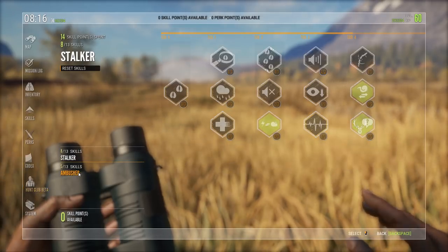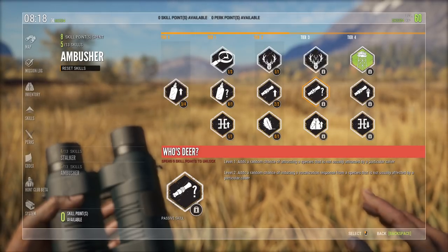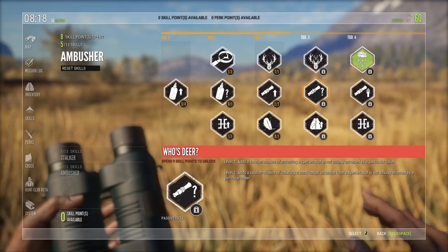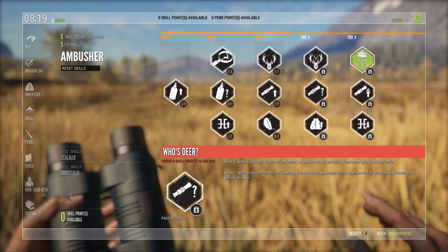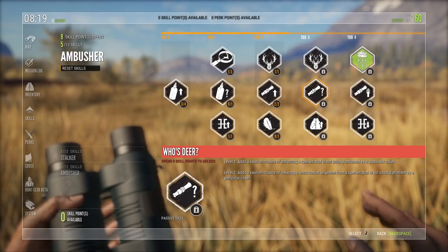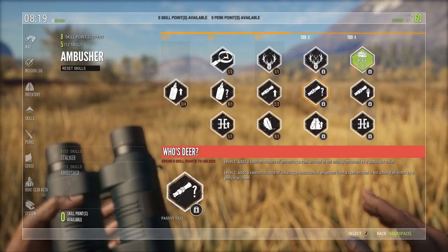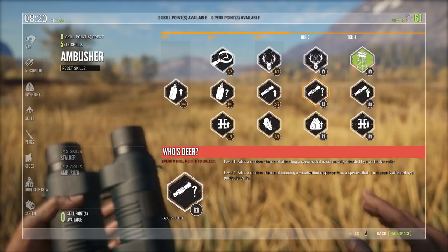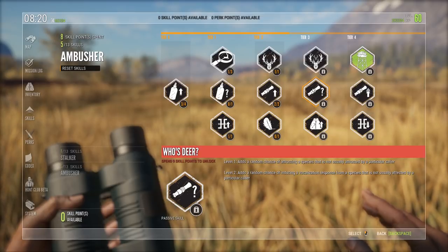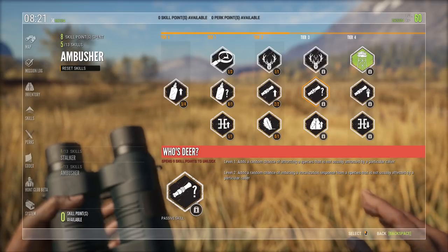That's my Stalker Tree. Now the Ambusher tree — the thing with choosing Disturbed Vegetation is that you're going to have to give up the skill called Who's Deer. This skill actually helps you call in animals that don't have a dedicated caller. For instance, the Moss Deer can be lured in with the Elk Caller if you have this skill, and the Jackrabbits can be lured in with the Ground Caller. But I like Disturbed Vegetation more. I don't really hunt the species that don't have a caller except the Bison and the Cape Buffalo, so it doesn't matter too much to me — but it might be a big deal for you.